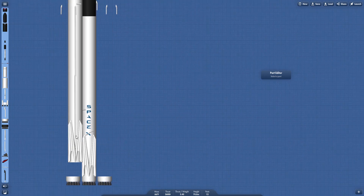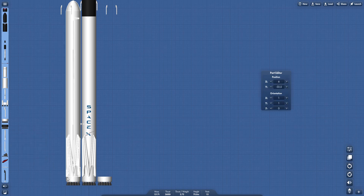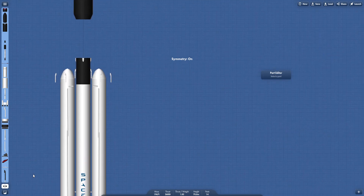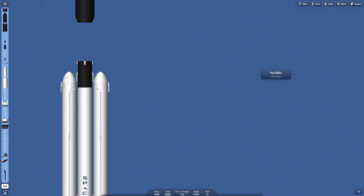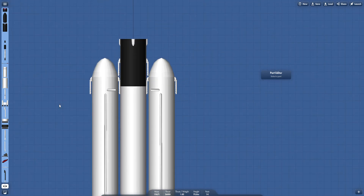This part has 1,200 thrust. This one here has a mass of 650 tons and 580 tons of liquid fuel. The heavy booster Block 4 has a mass of 650 tons and liquid fuel of 585 tons.